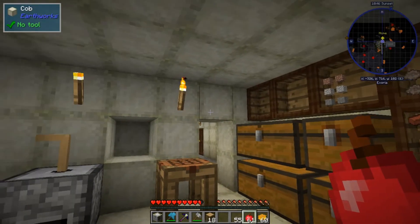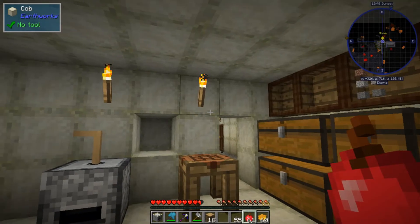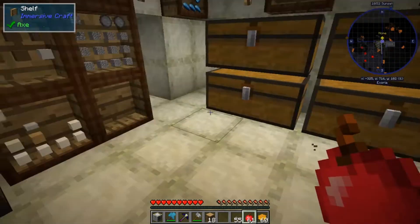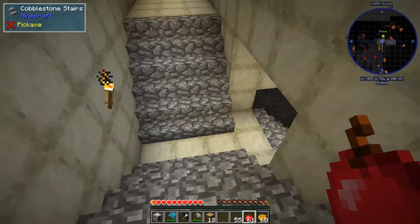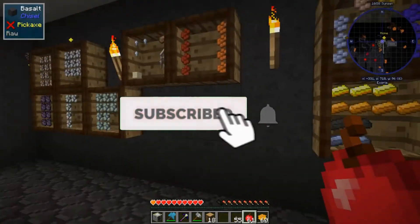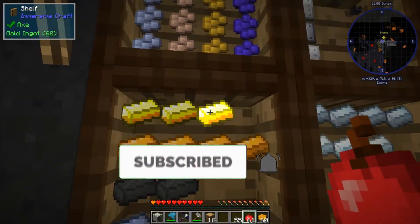Hi everybody and welcome to another episode of Exoria with me Fibrewolf. Today we've got a few things to do - we need to go downstairs, we're going to make a timer, and we need to get some gold.